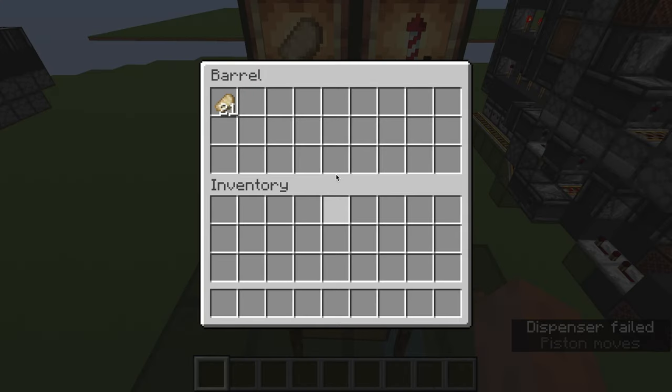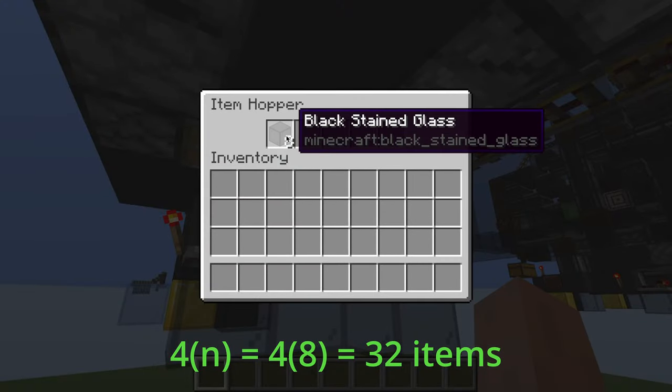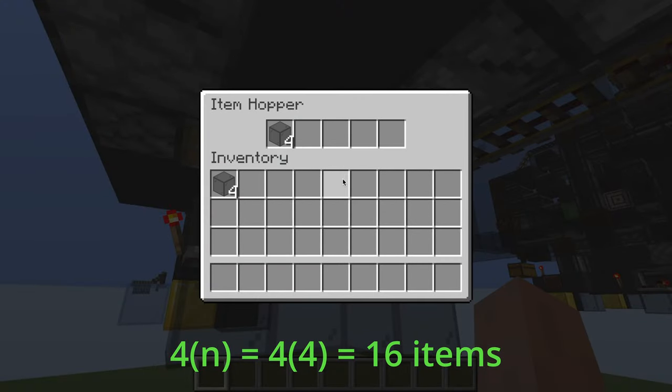The number of items dispensed with each token is also customizable. You just need to adjust the number of items in this 4N hopper clock, and it will output 4 times the amount of items in the clock.